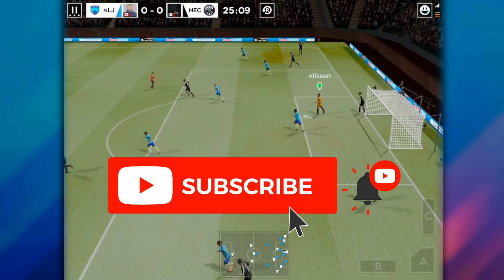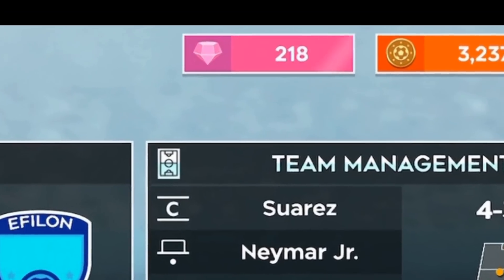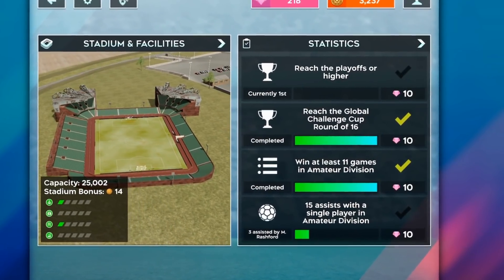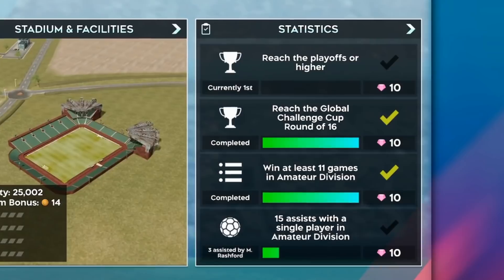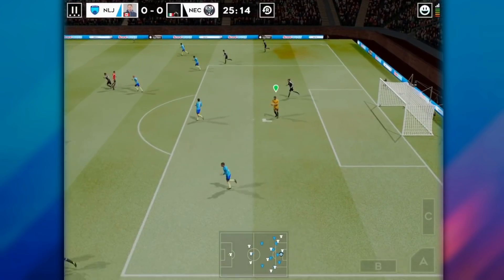Also subscribe to the channel because that's really cool. So let's start out on the way to spend gems. Gems is the currency you get from completing objectives and getting promoted from divisions in online or in career mode. Let's see how you can spend it in the most effective way possible to increase your team overall. You basically have two options.